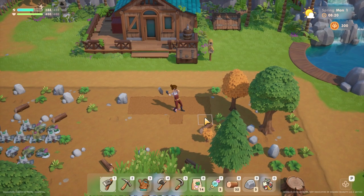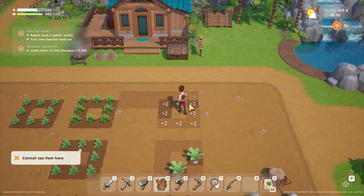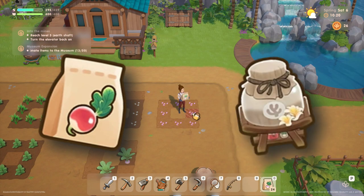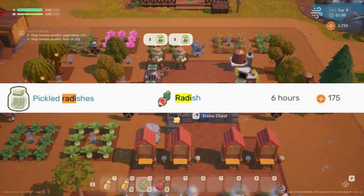Crops. In the spring of the first year, planting potatoes will be very useful for your financial stability. After you get enough money, move on to plant radish after you can make mason jars. By placing radishes in a mason jar, you will make pickled radishes with larger profit.